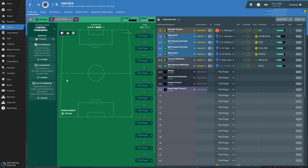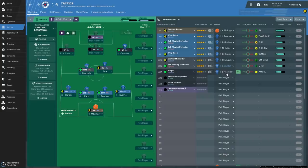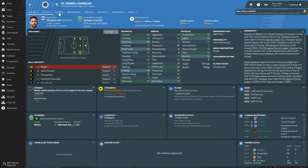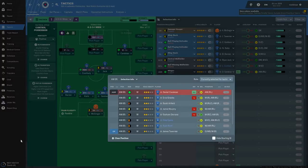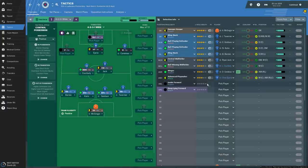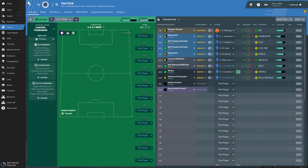On the right wing, Grezda is injured for two to three months. Daniel Kandias is there - he's transfer listed, which I find a bit weird. I'll take him off the transfer list. In the middle, the advanced playmaker - Ejaria seems to be the best at that, the Liverpool loanee. He's got a good first touch, can dribble, good technique, decent passing, good vision. His finishing's a bit dodgy though.